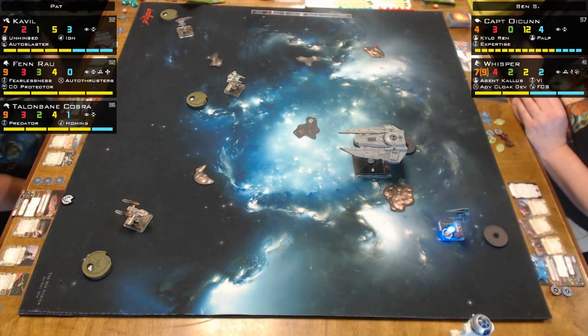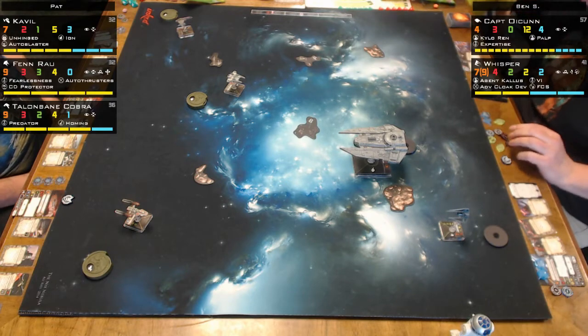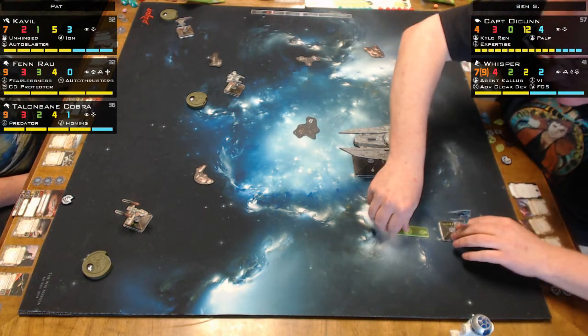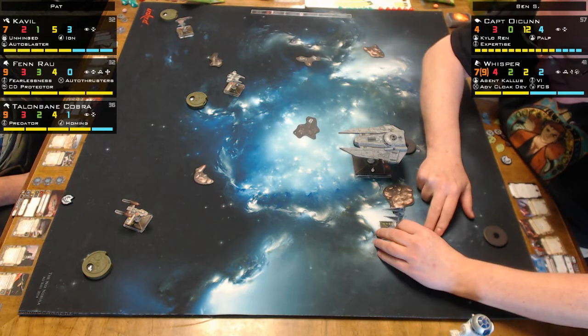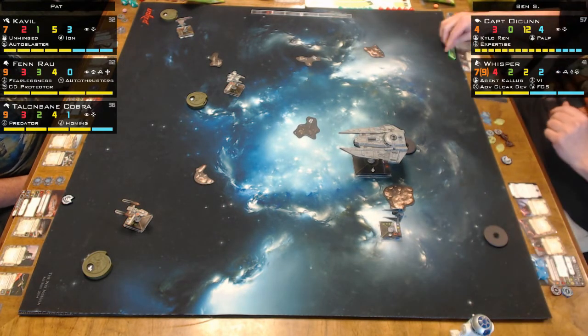We've got our other favorite little annoying scum pilot that just wrecks havoc. Fenra gets an extra defense dice, and an extra attack dice at range one.